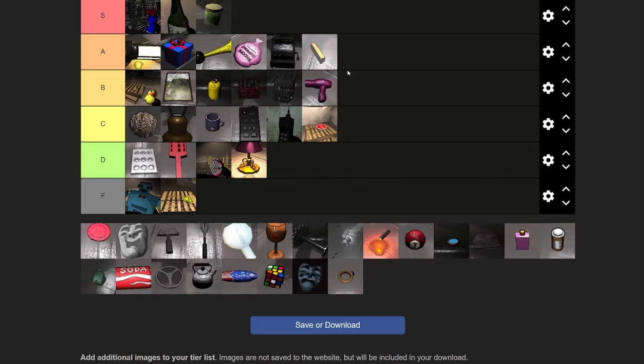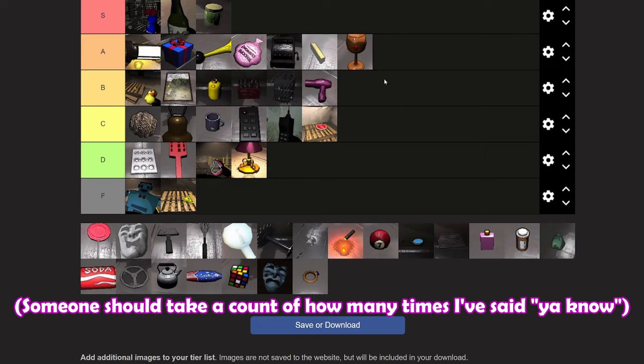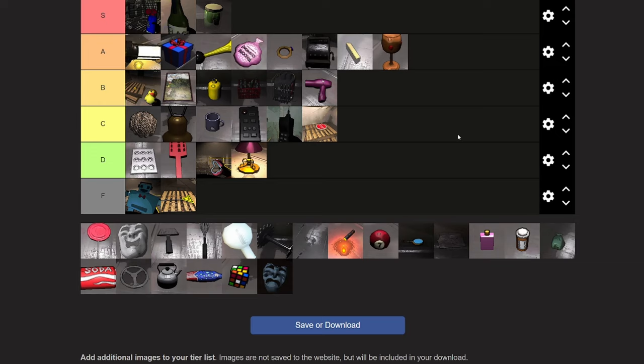Jar of pickles — S tier. You don't like a good pickle? And they're worth a good amount too. Gold cup — A tier. It's worth a lot, not that heavy — well, it is heavy, don't get me wrong, especially for the cup if I remember correctly. But it's worth it — it only takes up one hand. Same with the wedding ring, although it's not heavy unlike the golden cup.